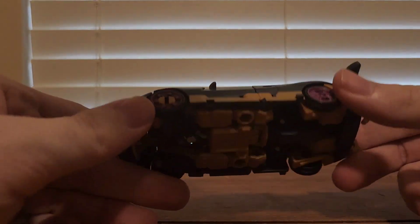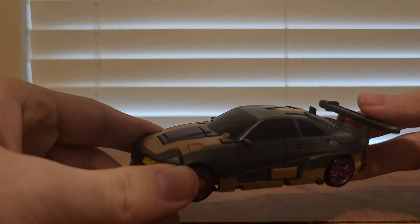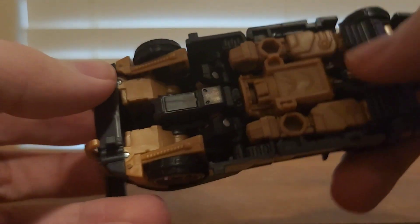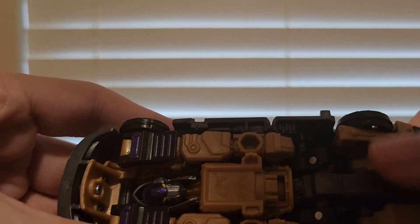Here we have Nightbird in her vehicle mode and she's honestly pretty cool. I just have one problem that would have made this figure awesome, but I bet the Studio Series version will fix my problem. Let's take a close look at the details. It's a nice yellow for the headlights, purple. This is where my problem is — the brown. Just the brown. That's the only problem I have since she is covered in all that brown. Nice grey, purple or magenta for the wheels. The rolls are really cool. Underneath you can see robot mode — her arms and where her legs would be.